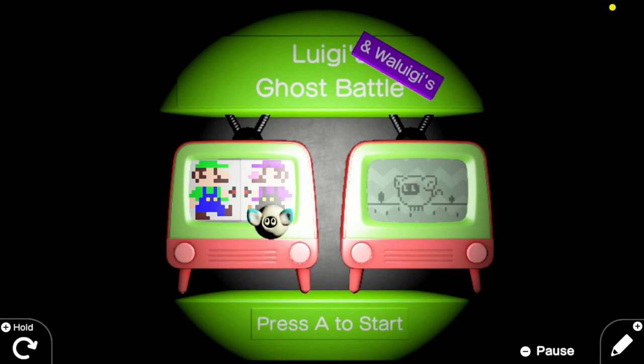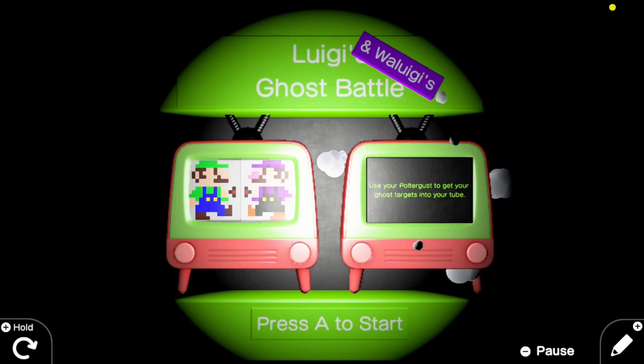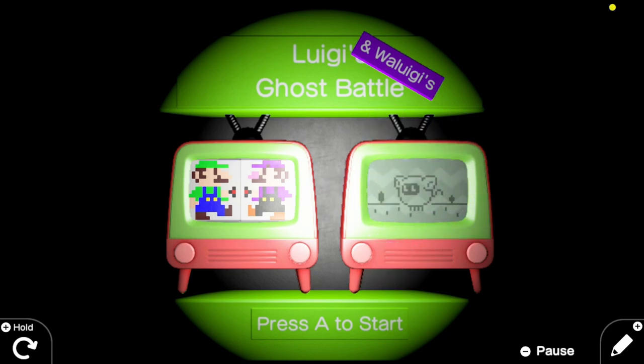I remember this game. So we've got our instructions: blow and suck and move and jump. Use your poltergeist to get your ghost targets into your tube. Points mean life, which you will need when Megaboo appears. Battery depletes with poltergust. Two rivals, one enemy. What could possibly go wrong? Go battle.